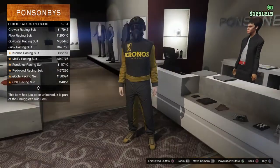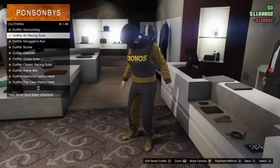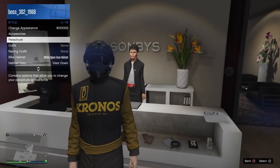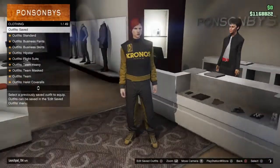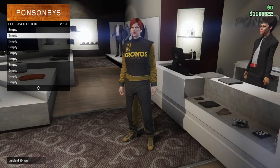Now, what you want to do is go ahead and get yourself the Kronos Racing Suit. As soon as you have this, all we're going to do is go to the Interaction Menu, go to Style, go to Accessories, and you're going to go ahead and take that helmet off. As soon as you take it off, go back to the Outfits section, and you're going to go to Edit Saved Outfits and save this in your second slot.